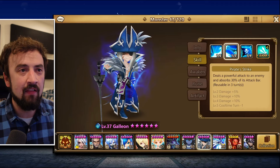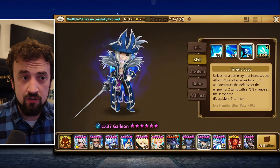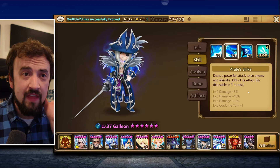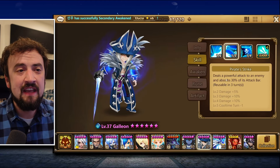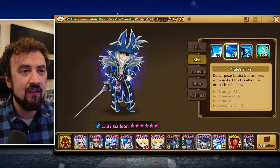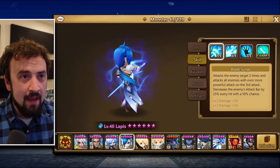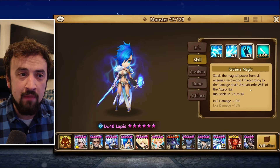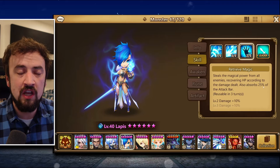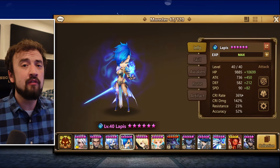Galleon has Pirate Strike which does a defense debuff, and his other skill absorbs attack bar — a 30% attack bar absorber, and if I can get it to level 5 he can do it every other turn. That's really OP. Lapis brings the same thing with Retrieve Magic — usable every 3 turns, absorbs 25% of the attack bar. When you're building these guys, here's another tip.